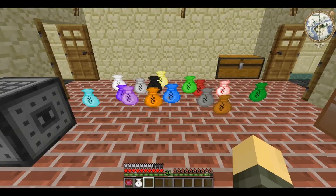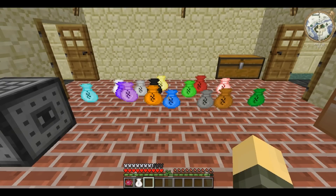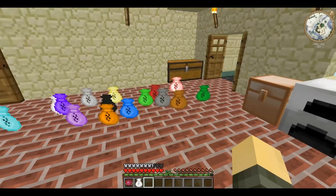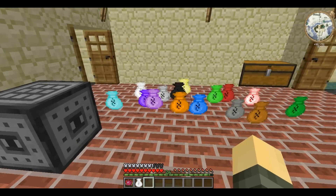The reason you need five of any one particular colour is there are 16 different kinds of Alchemy Bag that you can get, and they are all made with five of that colour wool: so five cyan wool, five purple wool, etc.